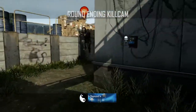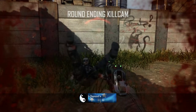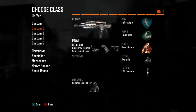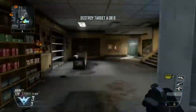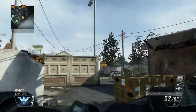Next one is Search and Destroy. You will have one life, four rounds to win, and there will be two bombsites, and you can either plant or defuse depending on which side you're on. Then there's Domination, where there will be three flags and you control one to gain points. If you control a flag, you get one point per two seconds, so if you have three flags you get three points per two seconds, and so on. It's the first to 200 points, or the highest score within 10 minutes.